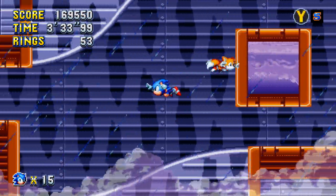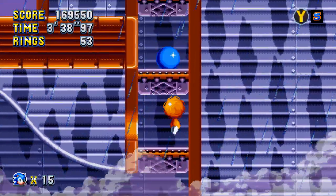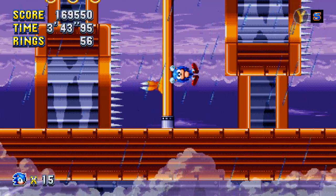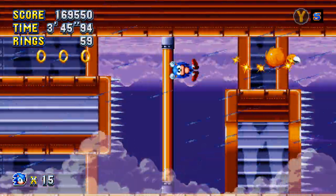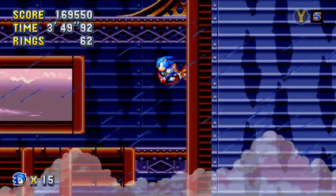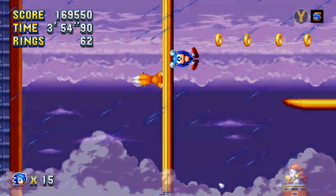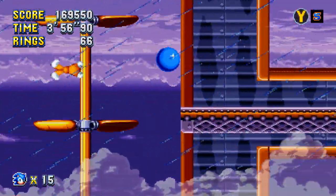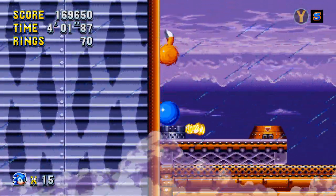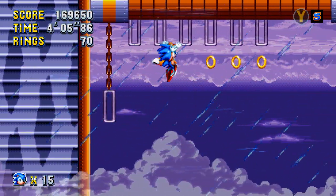The only other enemy I haven't talked about is the cannon bot from Act 1 — it looks like a giant mortar cannon, shoots a bullet, kind of useless if you have a shield since projectiles bounce off. Just take your time here and follow the propellers up into a path of rings — Sonic won't automatically launch; he'll only launch when you press the jump button. So just take your time, monkey bars, go to the right.